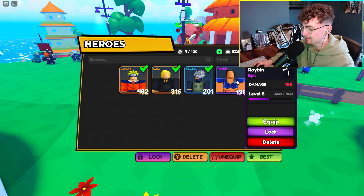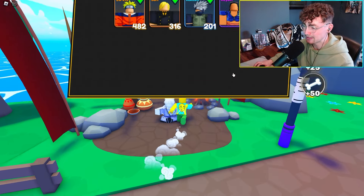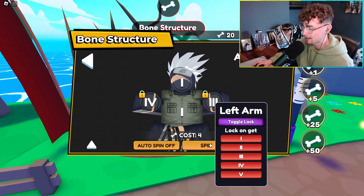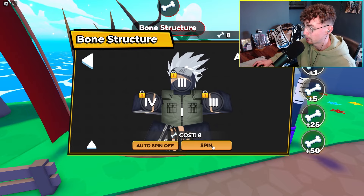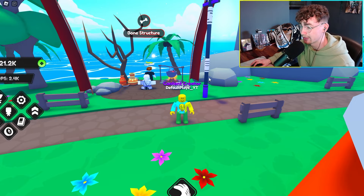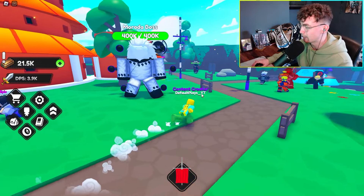Kakashi's level six has surpassed Robin at level eight, and next we'll see if Kakashi can surpass Sanji. Back to the Bone Structure — I'm having an absolute blast with this feature, it's really fun. Got a level four and a level three — kept both, spun again, got another level three. Kakashi has now taken a big increase. Looking at the damage it's 265 — we're making good progress.